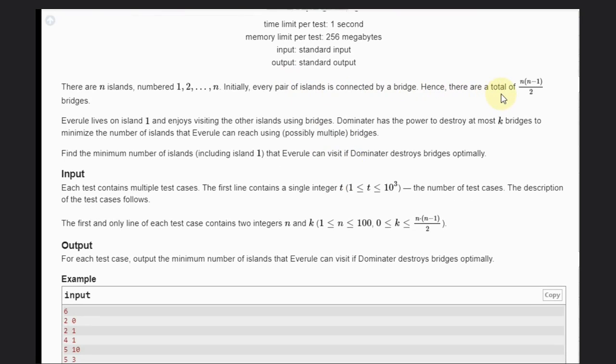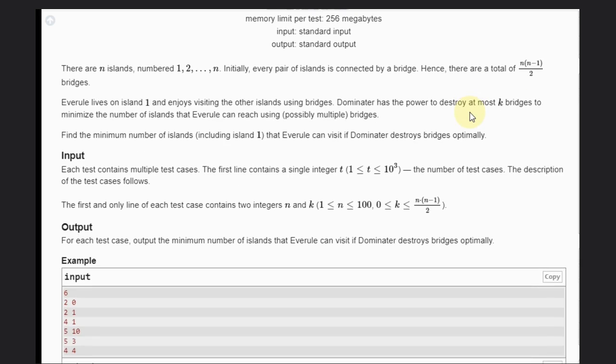So there are a total of N × (N-1) / 2 bridges. Averrool is a person who lives on island 1 and enjoys visiting the other islands. There is one person called Dominator who has the power to destroy at most K bridges to minimize the number of islands that Averrool can reach, using either a single path or multiple paths — that's his choice.